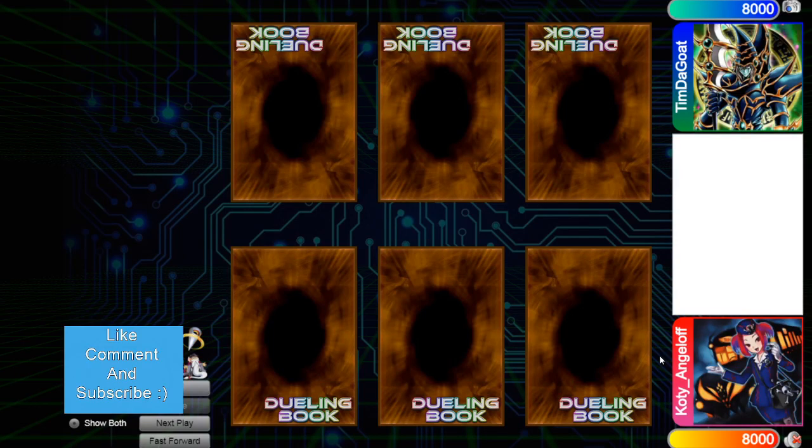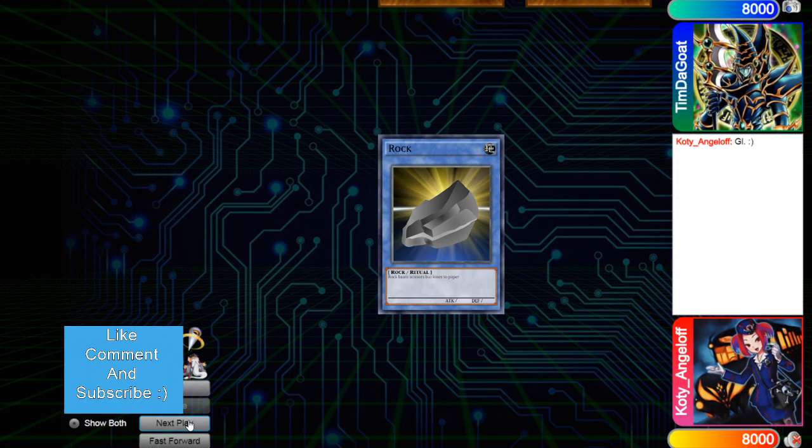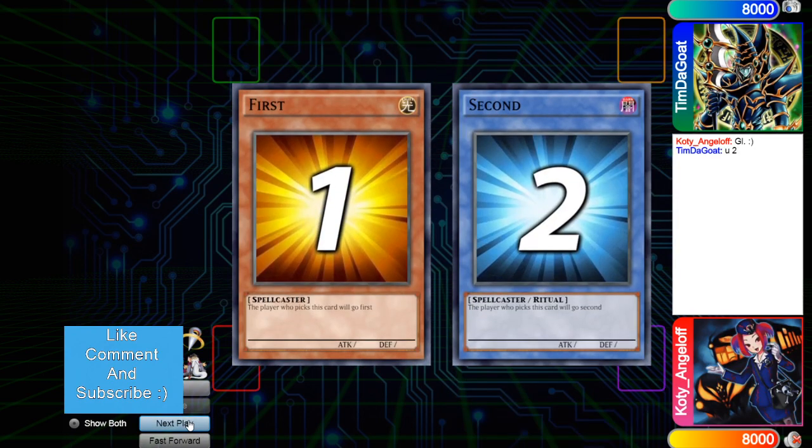Hello guys, the DB Grinder here, back again with another video. This time it's Cody Angeloff with 1,132 rating versus Tim DeGote with 1,147 rating. Very close in rating, both high rated, so it's going to be another high rated DB video. Let's hop right in — we're going to see Cody Angeloff win the Rock Paper Scissors.